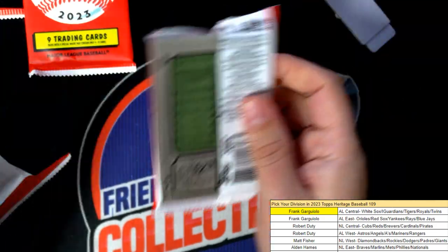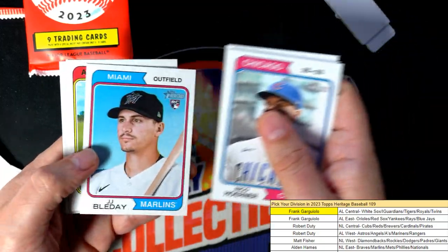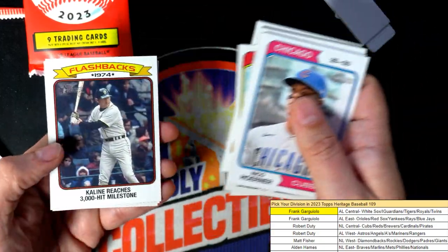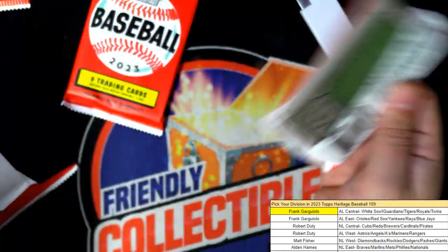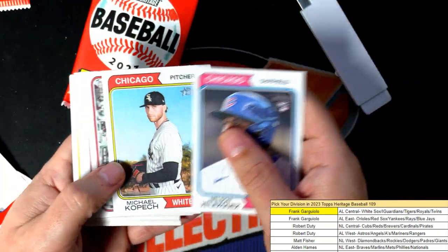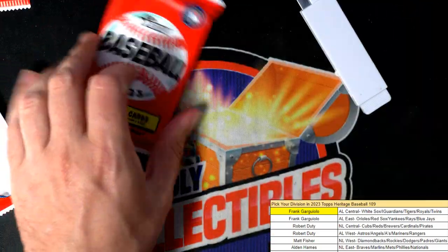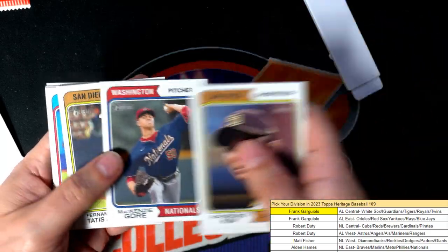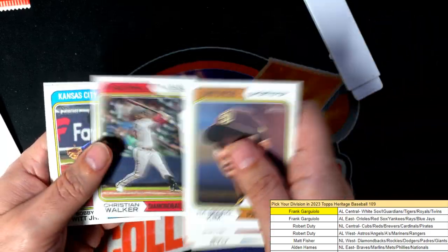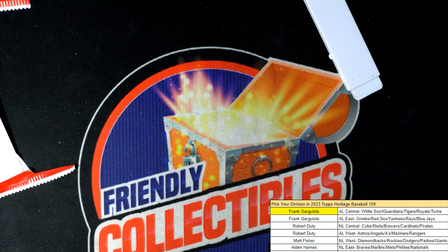Maybe we can pull a variation or some kind of good parallel in one of these final packs. There's another Bobby Witt Jr. right there, and that is this Heritage box break in the books. Congratulations — some really nice things popping out in Heritage Baseball.